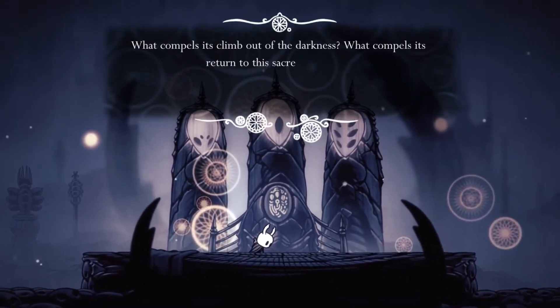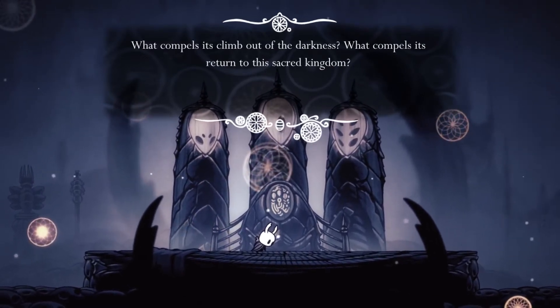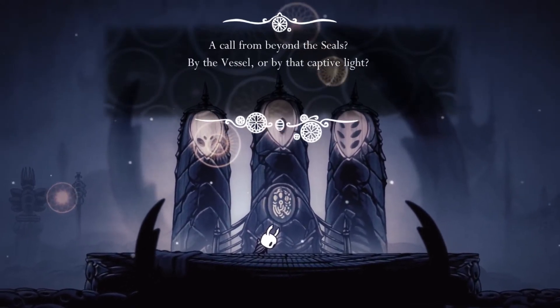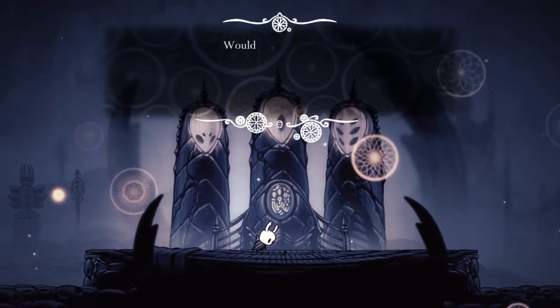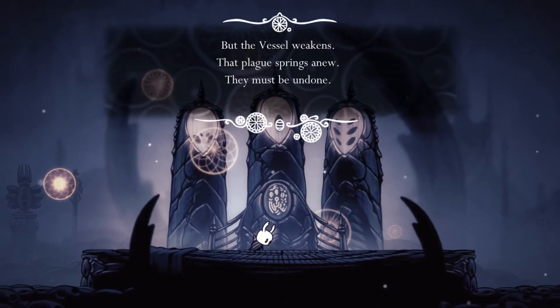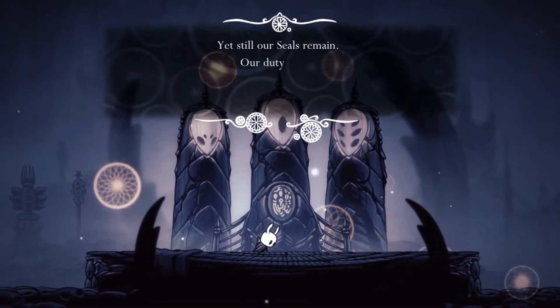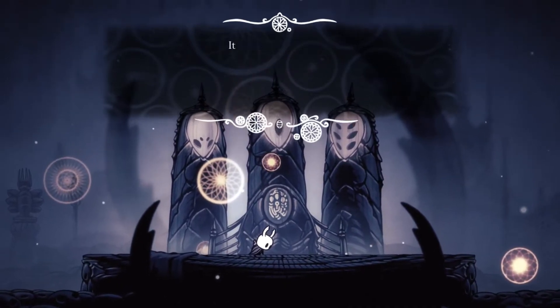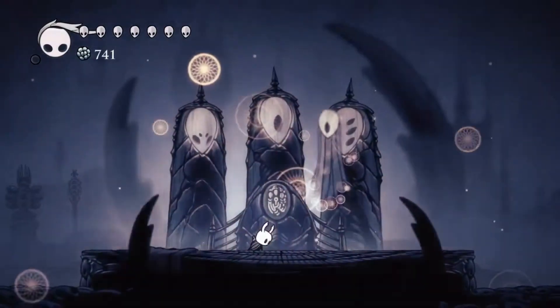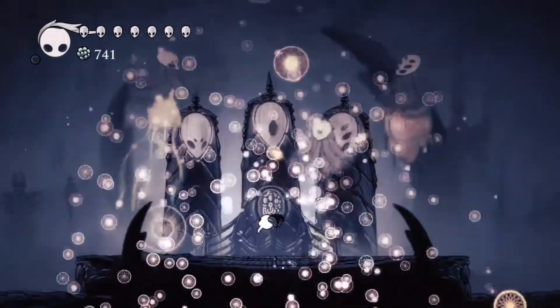Go no further, little shadow. What compels its climb out of the darkness? What compels its return to the sacred kingdom? A call from beyond the seals — by the vessel, or by that captive light? Would the seals break? They cannot be undone. But the vessel weakens. That plague springs anew. They must be undone. Yet still our seals remain. Our duty holds. It must be cast away. It shall be done. Fade away, little shadow — fade away and let us sleep in peace.